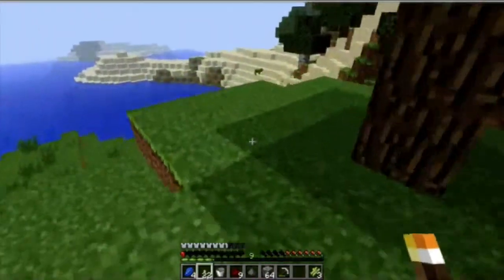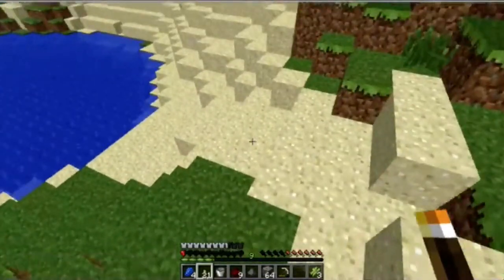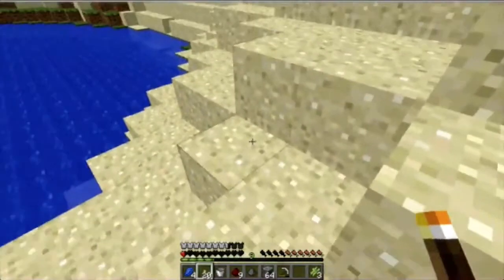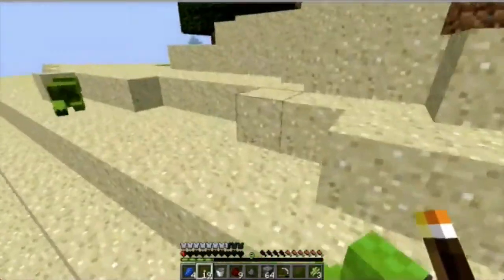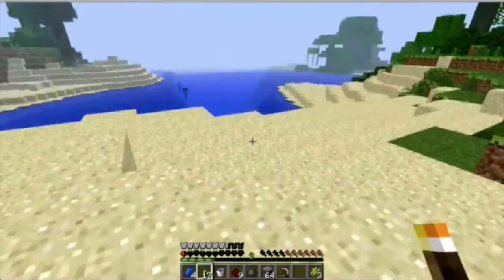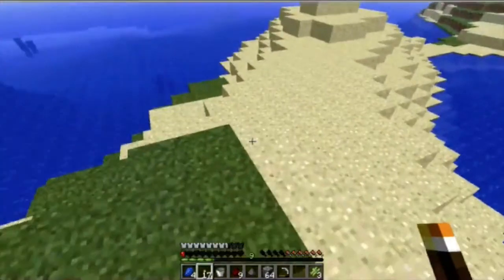It shouldn't be too far away — after all, there is a lot of sand over there. If you're noticing why the pigs and the chicken are green: they haven't changed much, but the only thing I did was change their color. But the cows and sheep do look different — cows resemble squid and the sheep resemble giant caterpillars, if you're wondering.